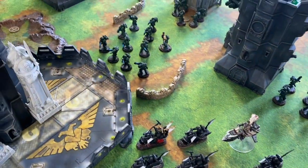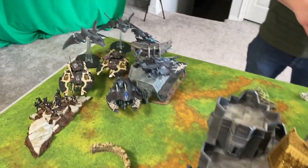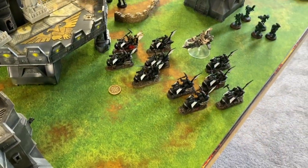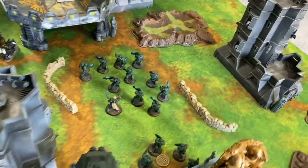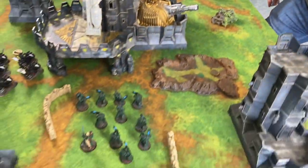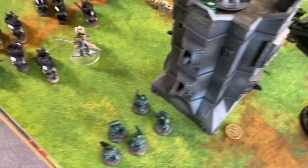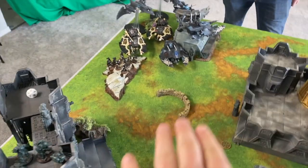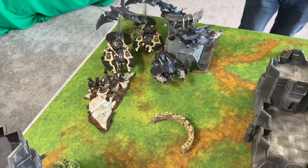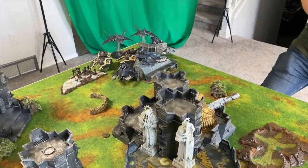The Ravenwing are going to try to flank around the left side of the board. The Hell Blasters I'd prefer not to move, but I have to push them up against the right side of the castle. My Intercessor squads are sitting on some objectives, and I have the Infiltrators up front trying to disrupt Mike's castle — though they're not going to do too much since he's got everything in armor. I have fluff, he has Reddit — that's how it happens on this channel.